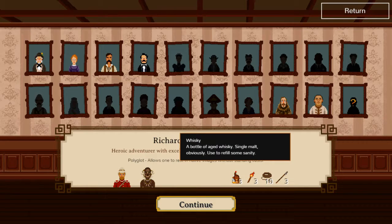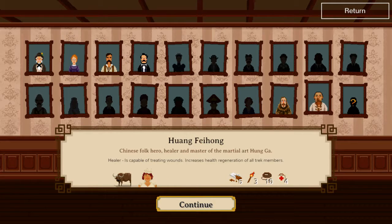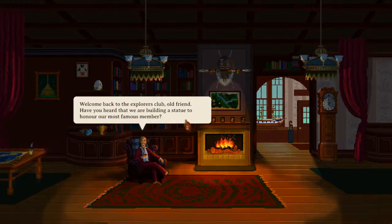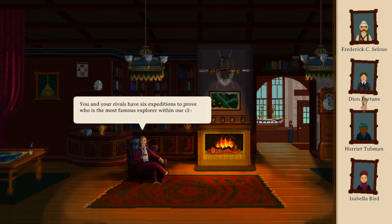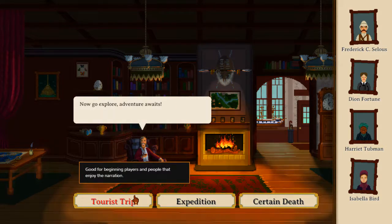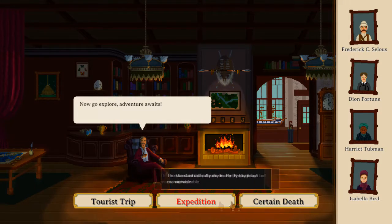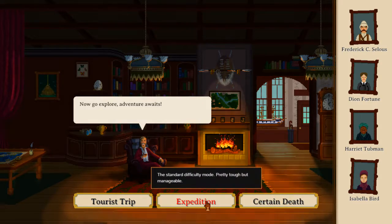I personally like either Marie Curie or Hung Gra Leung for a starting expedition. So we get to meet our rivals for the sixth expedition — Harriet Tubman! That's funny. You get to choose difficulty: Torah Strip which is basic, standard mode, or Certain Depth for advanced players. I'm going to do Expedition mode.